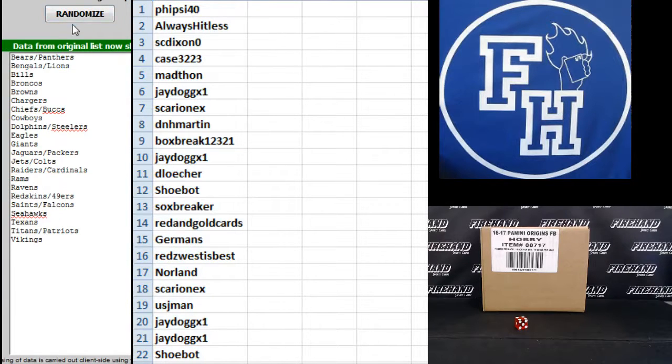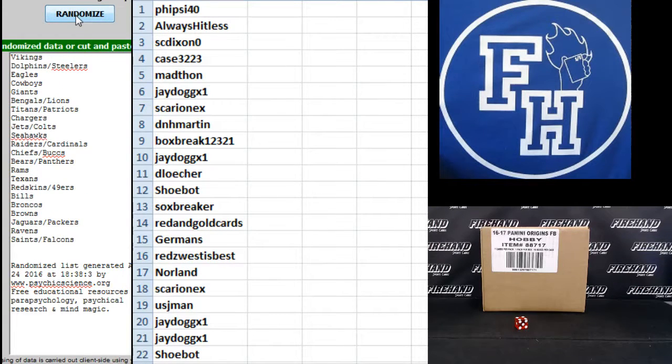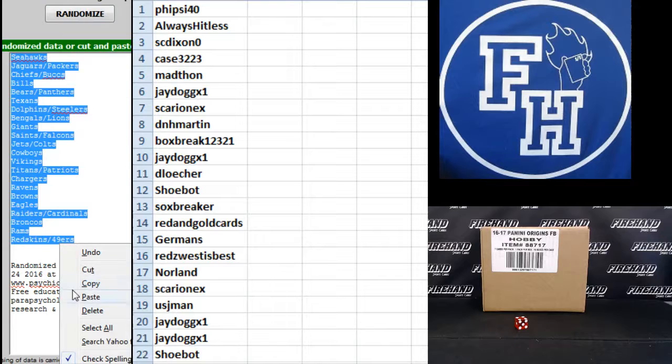And the teams: Bears and Panthers combo up top, Vikings on the bottom. One, two, three, fourth and final hit — cross your fingers, hold your winners, good luck. Four — the Seahawks to the top, Skins and Niners on the bottom.